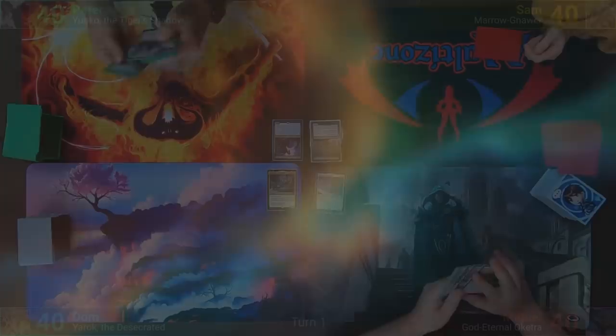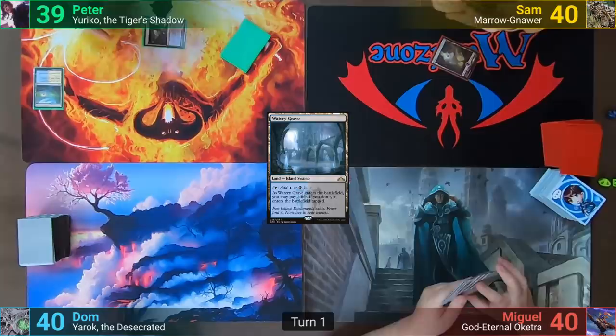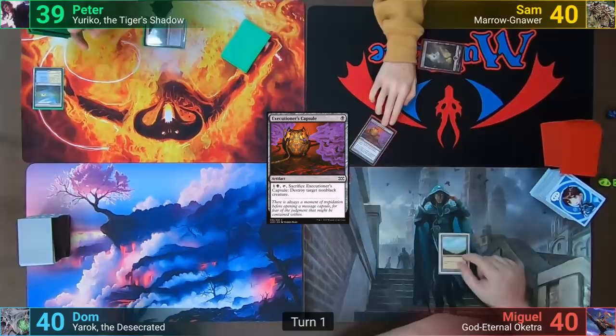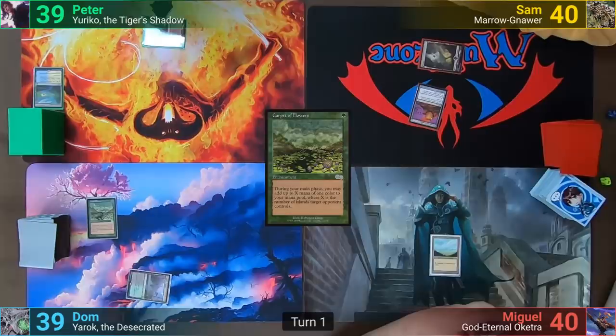Peter wins the die roll and starts us off. He plays a Flooded Strand, cracking it to find a Watery Grave which he has come in tapped, and passes. Sam plays a Swamp and taps it for an Executioner's Capsule. Miguel plays a Plains and passes. Dom plays a Llanowar Wastes and taps it, taking one for Carpet of Flowers.